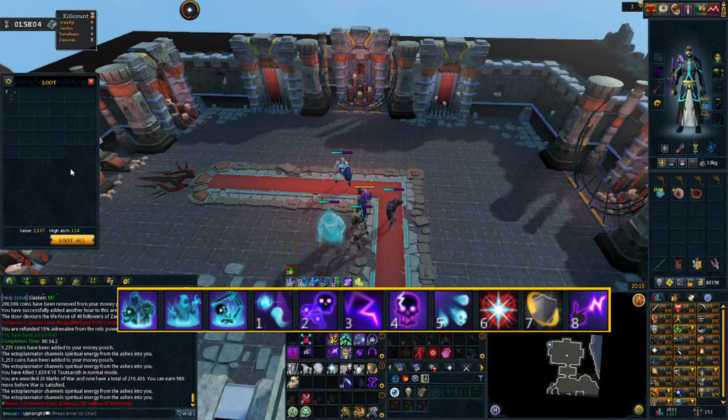You can use the Ectoplasmator with the Demon Horned Necklace if you are going to be using any type of prayers, so you can always combine those two inside of your inventory along with your gear.